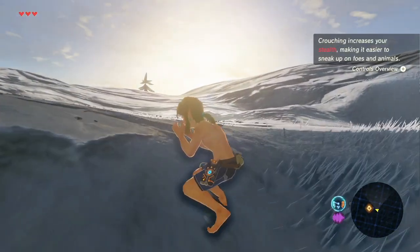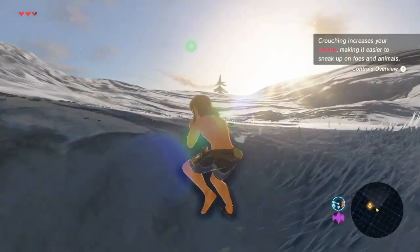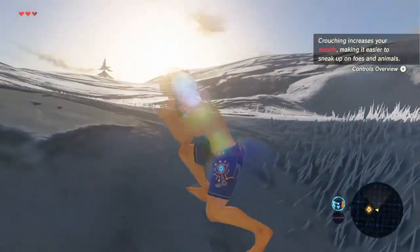Crouch and then uncrouch right at the black spot. If Link doesn't escape, you probably need to go a little bit more to the left.